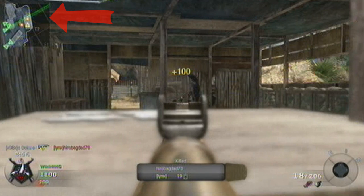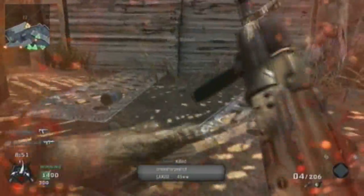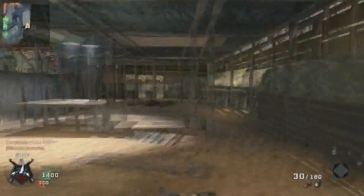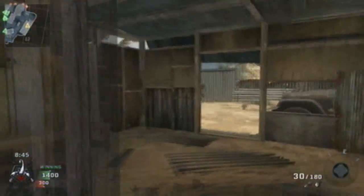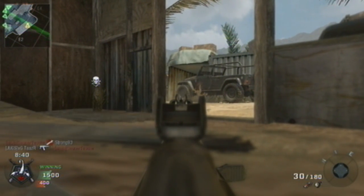Now look at the left hand side on the radar — there's a red dot. Looking at that, turn around and pick off this guy with a nice little spray. Always keep looking at that radar; it is the best thing to do. Even though some people on the opposite team might have Ghost, the radar will still be your best friend.